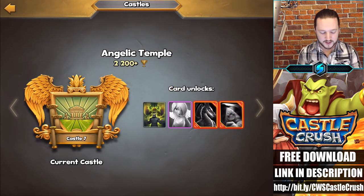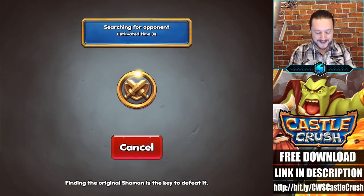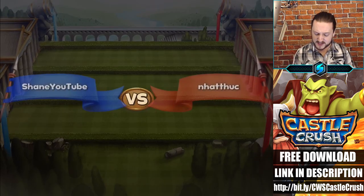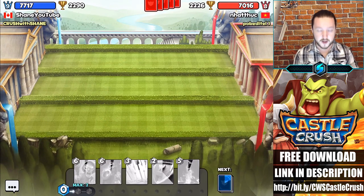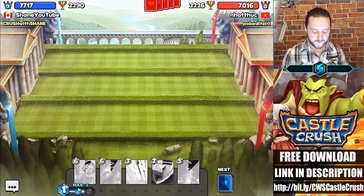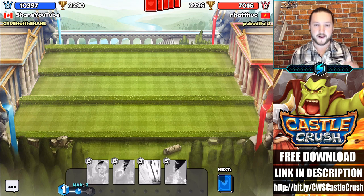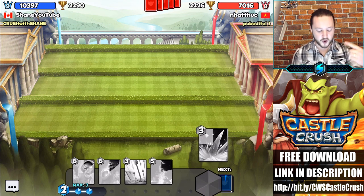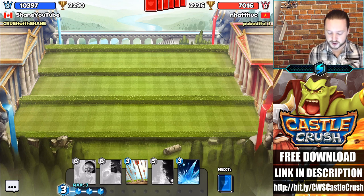We can go ahead and do 1v1 battles, talk strategy, and overall just hang out and have a good time. We're going to jump into another battle with our newly upgraded cards and see how we do with that level 6 mage. He is definitely a strong card. Afterwards we'll open up a few more cards, do some more upgrades, and jump into one final battle. So let's go ahead and drop our fortify here.